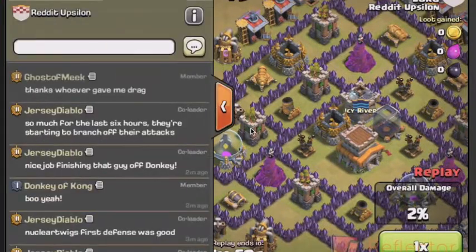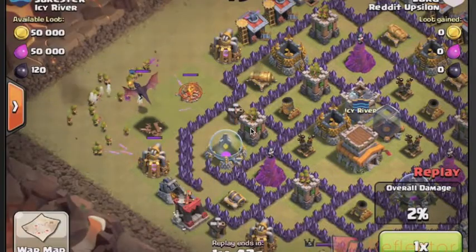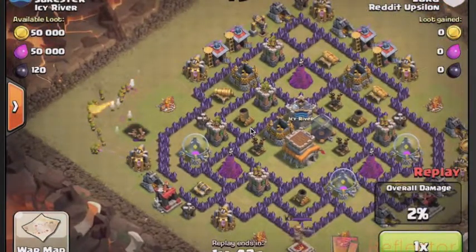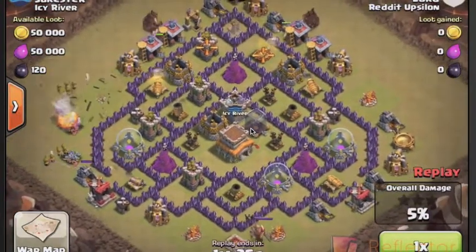Again, luring the clan castle. Dragons that do splash damage will also be able to fry your Hogs — maybe not as much as wizards, but they still will do a lot of damage. Bringing plenty of backup troops to take out the dragon.